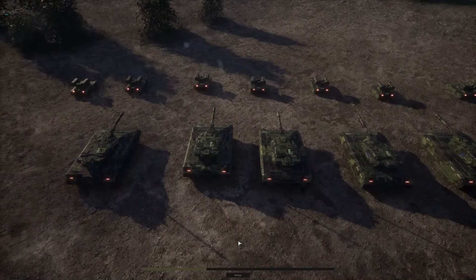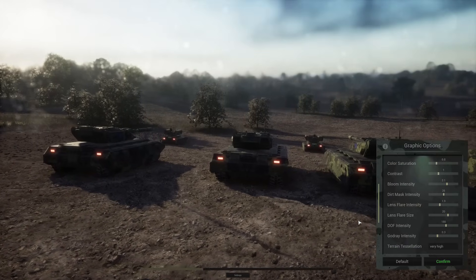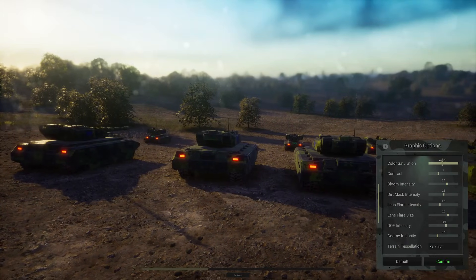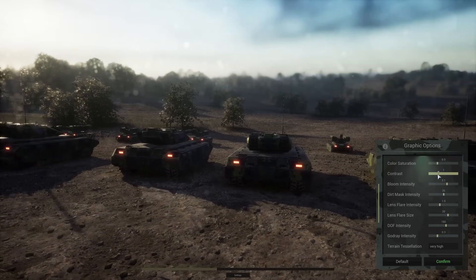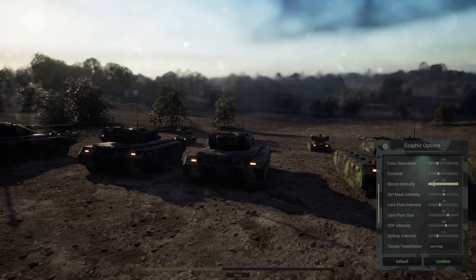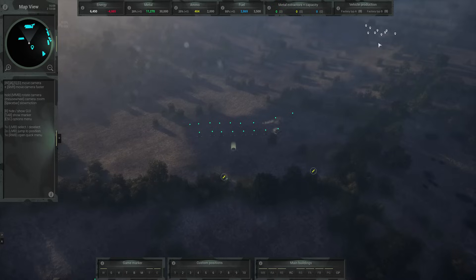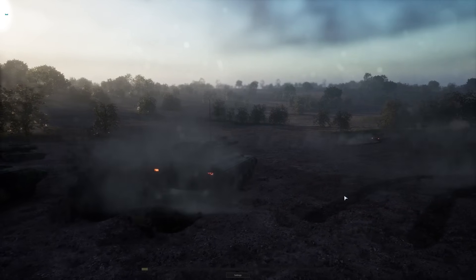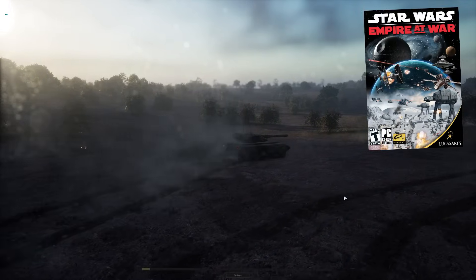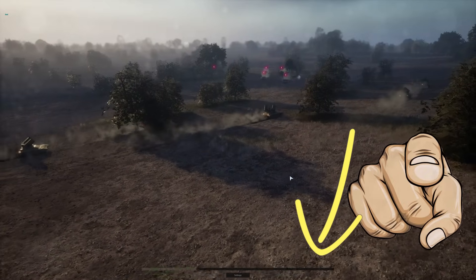In addition to changing what the camera can see, you can change how it sees it through its settings, with a dozen options including color, bloom, dirt, depth of field, sunlight and even terrain tessellation, which directly impacts how real it looks and how much depth terrain textures have. When you leave the cinematic camera all settings return to normal but are saved so you can return to them. I honestly think a battle cinematic camera from Star Wars Empire at War would be a fantastic fit for this game.